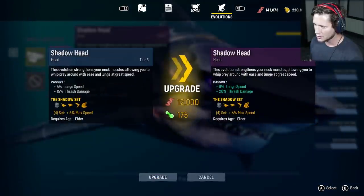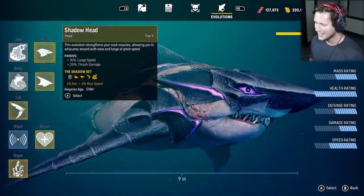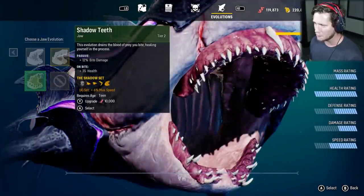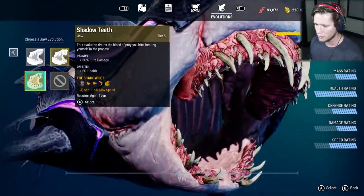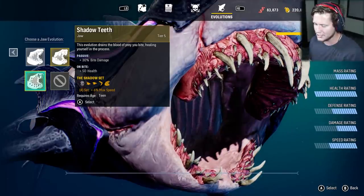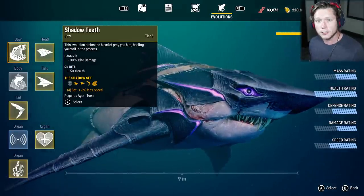Oh my goodness, look at that nose. Look at what's happening here. And then we've got our jaw, so we're going to go for the shadow teeth. Let's go ahead and upgrade these guys. It's a good thing we've been saving up a lot of our consumables here. Look at that maximum upgraded shadow teeth set. We've got everything except the body.